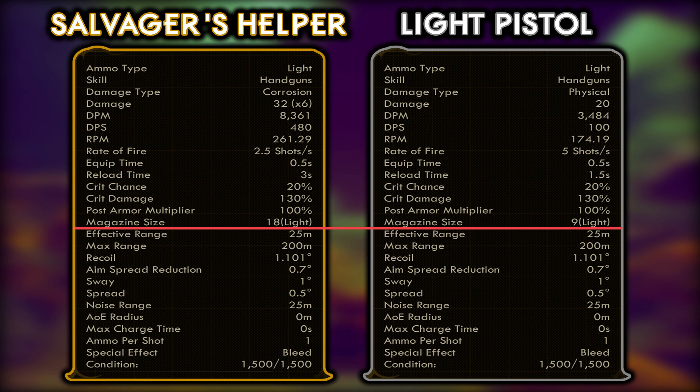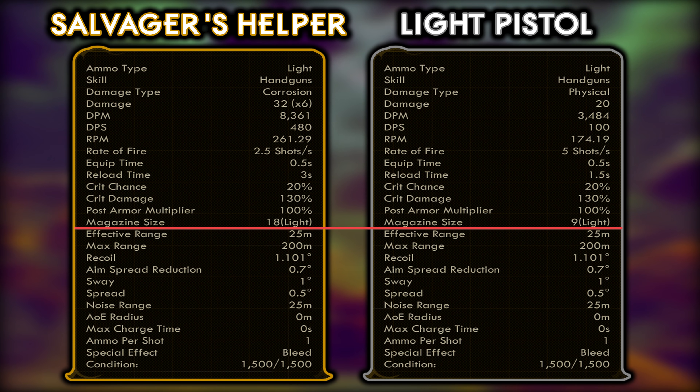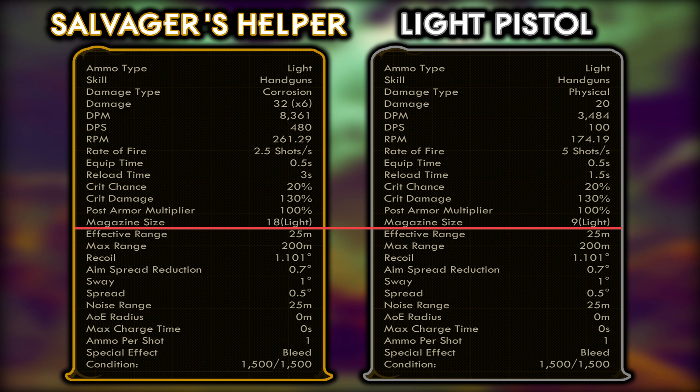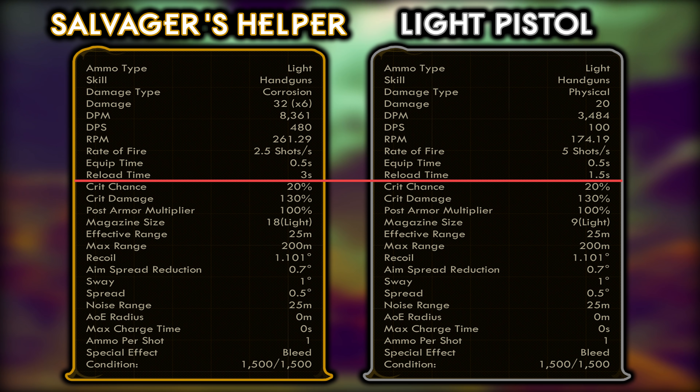It has an ammunition capacity of 18, which is double that of the light pistol, but because it fires six bullets at a time, you can only pull the trigger three times before needing to reload. This is actually a slight issue, as the Salvager's Helper has a reload time of three seconds — double that of the 1.5 seconds of the light pistol.